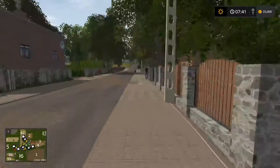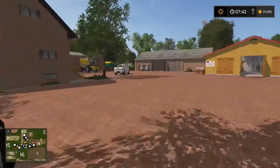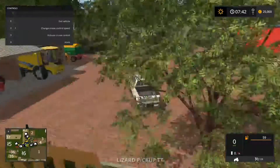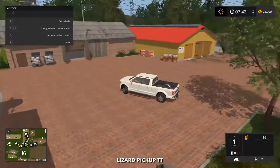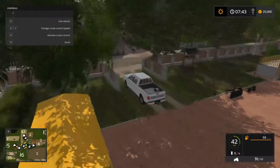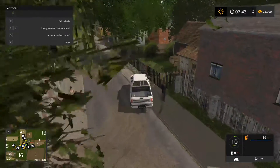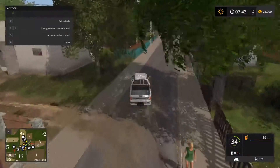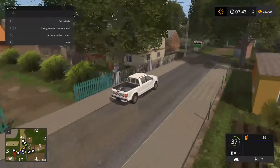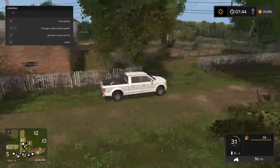We'll get our pickup truck — as I say you do get a lot of starting equipment about this farm, about four tractors and a bunch of other stuff as well. I love the level of detail in and around the farm here. It's pretty compact and it's not a big map, and there of course is your pig farm back here.